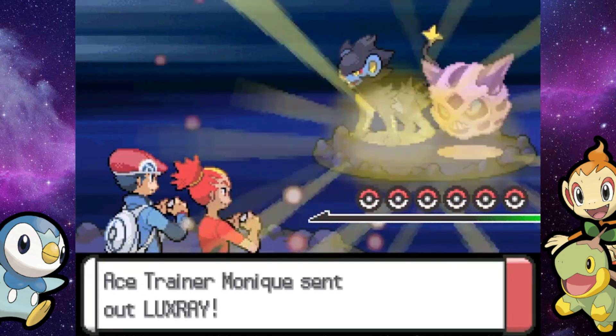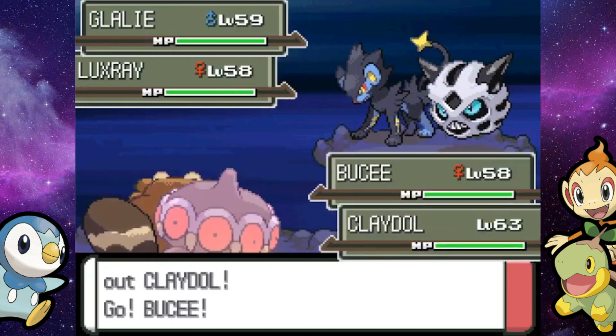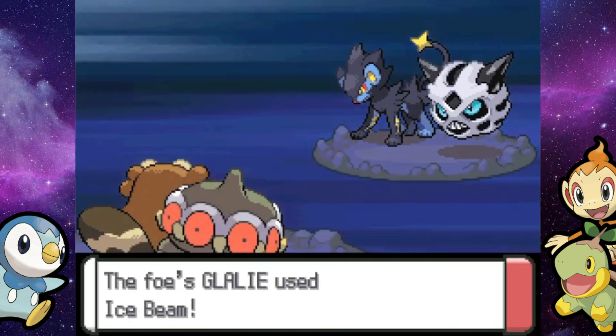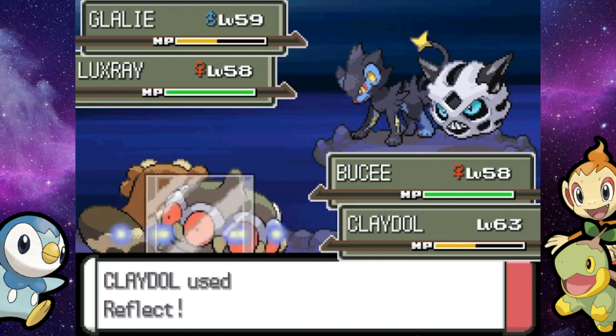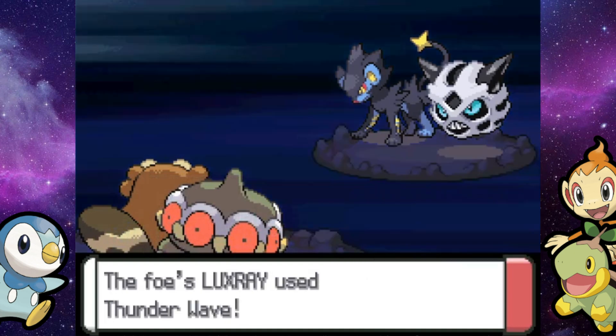Literally there's like over 15 trainers in this place, so that's why I'm having to cut out a lot of them — this video would just go on forever. Here is Buck's Claydol in action and you can see how awful it is. Claydol got taken down pretty quickly in that last battle against the Veteran and Dragon Tamer. And then Luxray has Thunder Wave — are you serious?